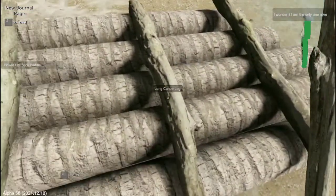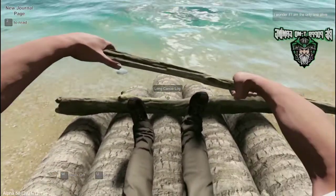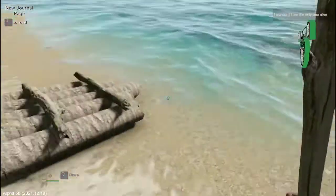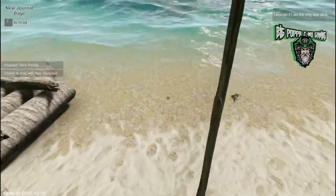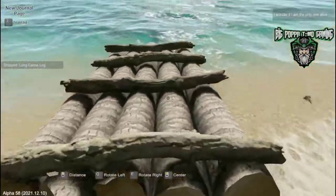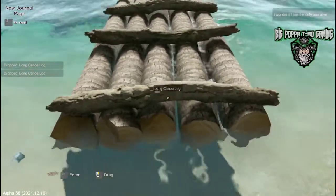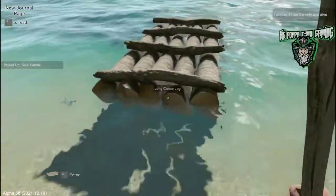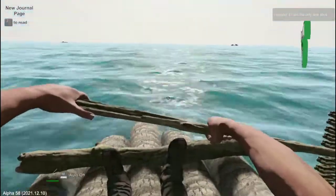You can jump right on your canoe, but wait — we're still on land. That's no bueno. You can't pick the canoe up while you have the paddle in your hand, so drop your paddle on the ground and make sure there's nothing in your hands. I've always found it's best to grab the canoe from the back side and move it just barely out into the water. You still have your gear on so be careful. Press U to enter and then it's just W to paddle.